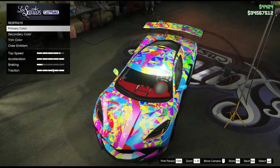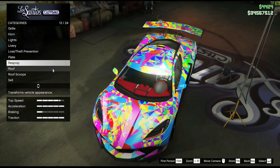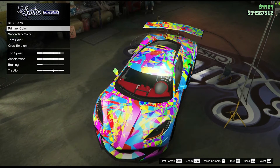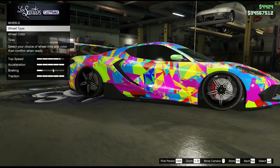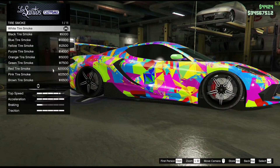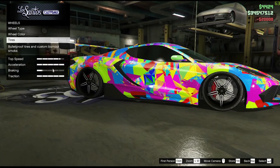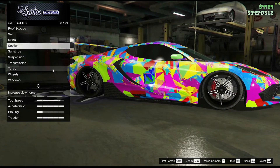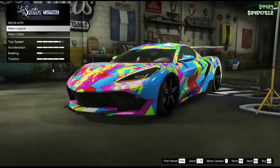So to recap: liveries were the first part, and in respray, primary, secondary, and trim were the second, third, and fourth parts. Now the last part — the fifth — is the wheels. Go into tire smoke and choose the red one, because red feels a little underrated in this paint and this brings it out.